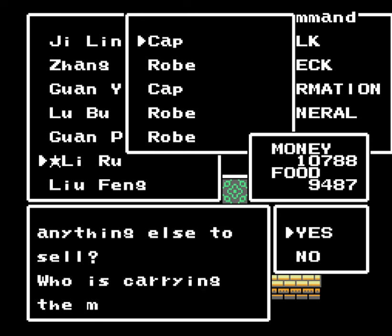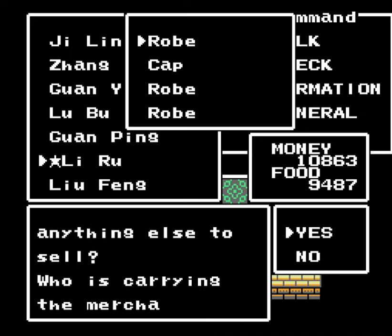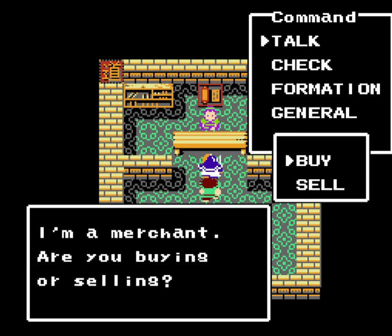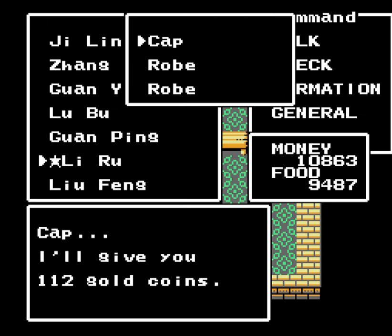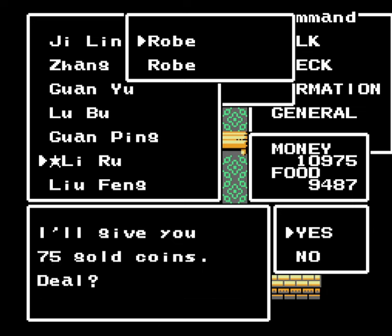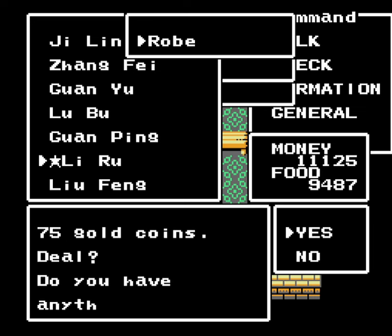One thing you might have noticed is that they do sell steeds here. This is the last castle in the game that sells them and is a gullwing point. So when you get a gullwing later on, you can come back here and buy steeds if you want to. This would be the place to do that. There is another castle coming up where they do sell steeds, but you can't warp there, so this is generally the place I'd like to go for that.